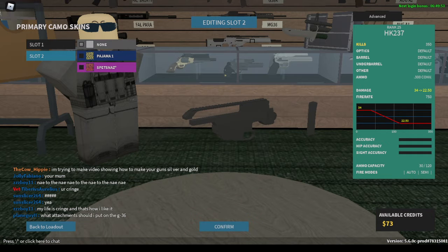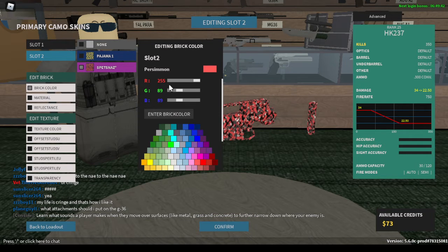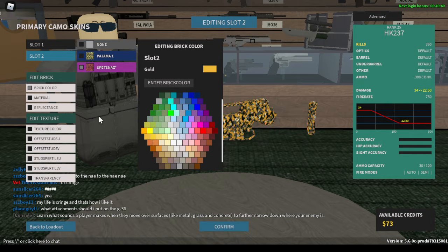Okay, so I'm going to be showing you guys how to make your guns gold and silver in this game. I'll start with the gold color. First, you're going to want a customizable skin that looks good on the gun and covers it. Next, you'll go to color and you'll make it gold.